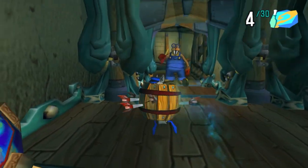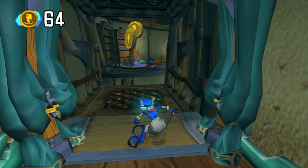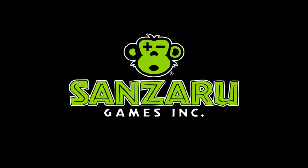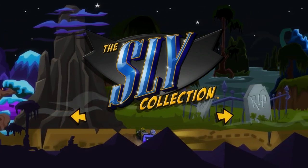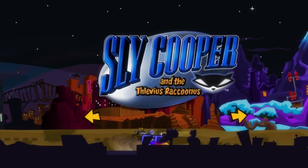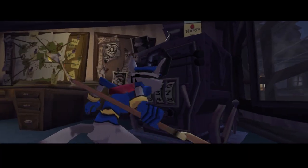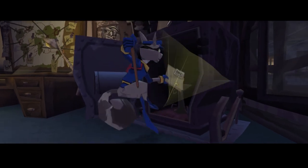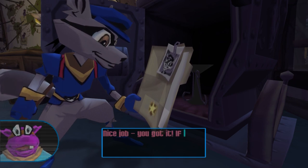It oozes charm, right down to the sounds of Sly's footsteps when he's sneaking up on people. Sly 1 originally came out on the PS2, but thanks to Sanzaru Games developing the Sly Collection, we can enjoy it on the PS3 — and you know what that means? Trophies. This game has them, and we are going to stealth our way through the trophy guide, open the vault, and make off with the Platinum Trophy in hand.